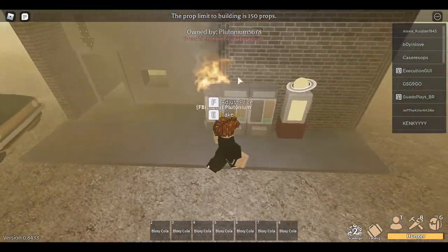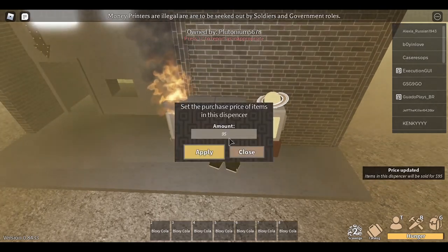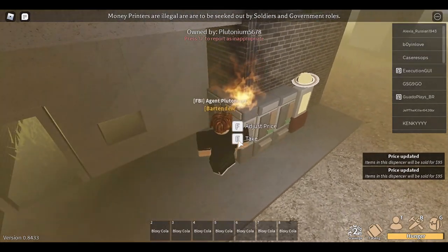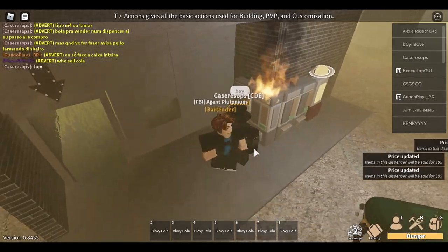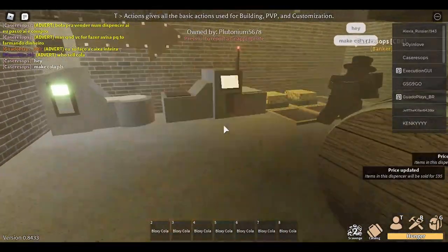I'll just go back outside and sell the cola. These here are dispensers — they cost four thousand dollars a piece. I'll sell each cola for about 95 bucks a piece. Okay, here we have our first customer.